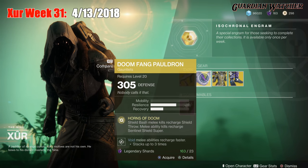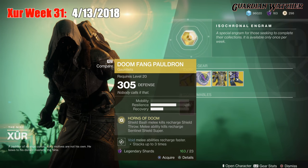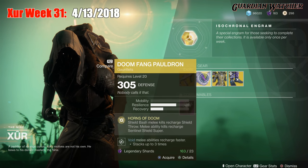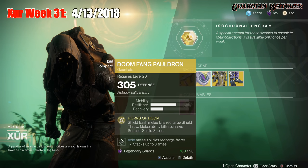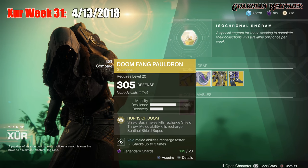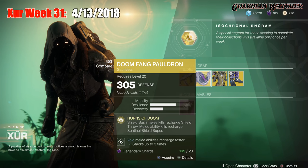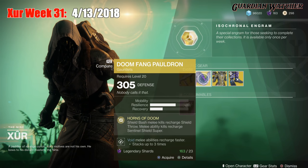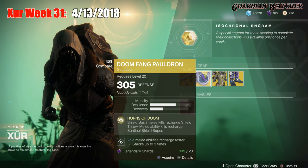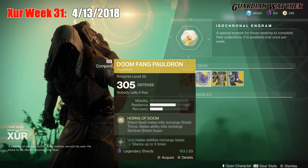If you guys like to use your Captain America subclass — the Sentinel subclass — with your Titan, by all means go ahead and grab this. This is definitely a good exotic, and I would say this is the best exotic specifically for your Sentinel subclass. I would definitely rate this a Tier 2, maybe even a Tier 1.5 in PvE as well as PvP, because this is definitely a good exotic for the Sentinel.